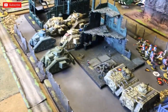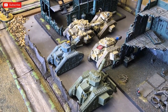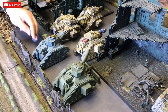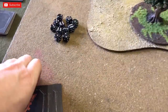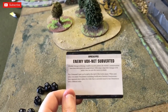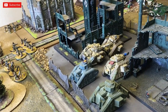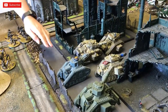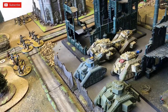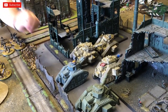Grange has set overwatch on a unit, changing the order. I play Enemy Voxnet Subverted to force him to change the order back — it means he won't get the plus ones to hit, which helps me a little. He's not moving, just opening fire. He's also looking through his hand for cards.